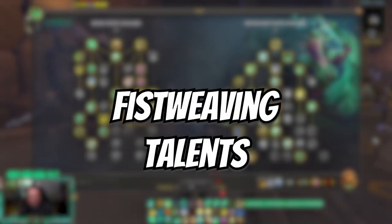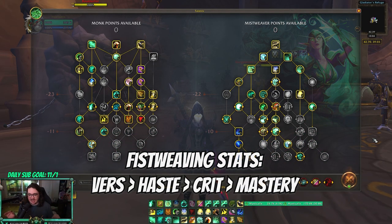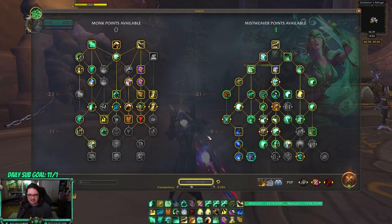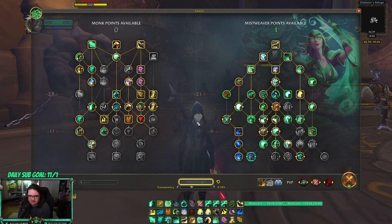People thought Fist Weaving was going to die, but I actually don't think Fist Weaving is dead at all — I think it is simply balanced. I still played it, went 6-0 a lobby and 5-1 a lobby playing Fist Weaving. This is the build I use for Fist Weaving; I think it's very very good. I don't think there's anything I would change about this build. The one point you can change is TF Serenity — I like it for the extra chance at an Enveloping Mist proc.